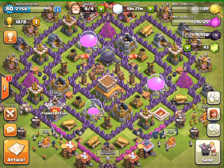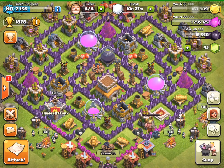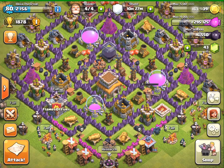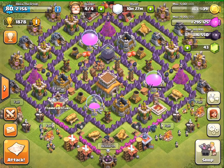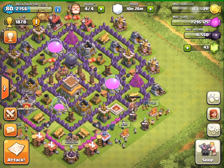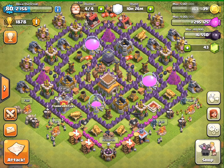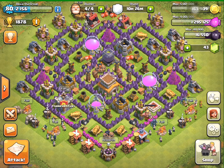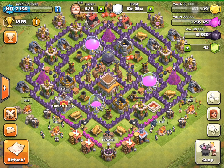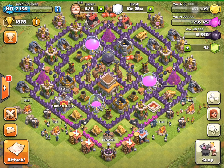The thing about town hall trophy hunting bases is that you want to make sure you're not going to be afraid to lose loot, because it's going to happen. You don't want to protect the loot, but you don't actually want it on the outside because you're going to give away free percentages. Now the downside to having a hybrid base is that it's very small. Because this base is so small, using a hybrid base makes it very vulnerable to dragons, giant-healer, and archers and barbarians combined, because everything is so compacted together. So make sure you know what kind of base you're going to have.